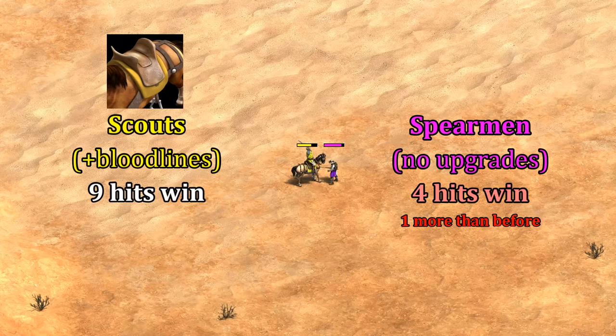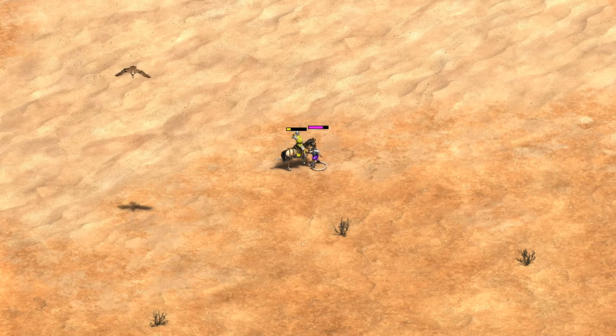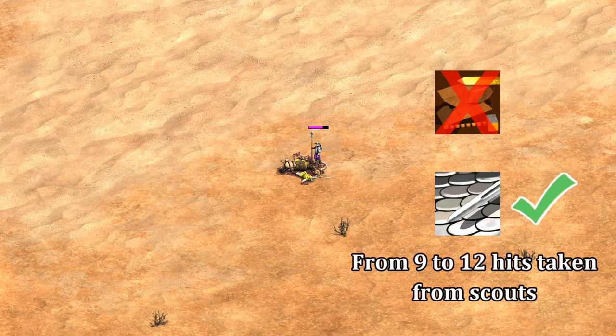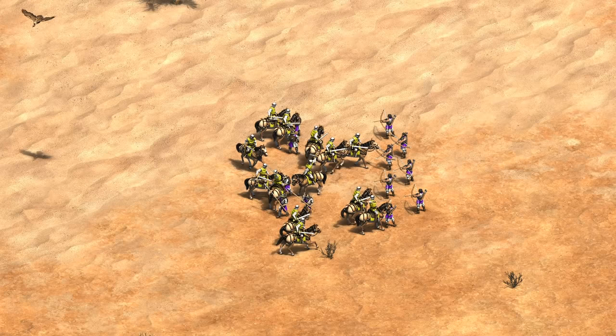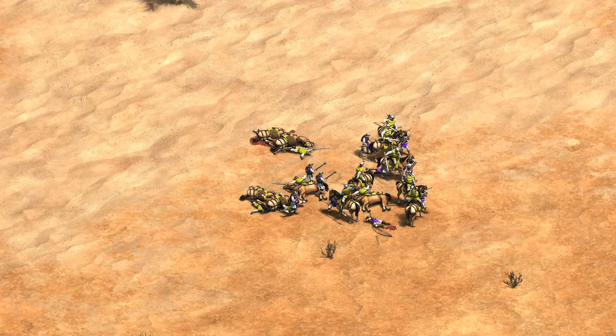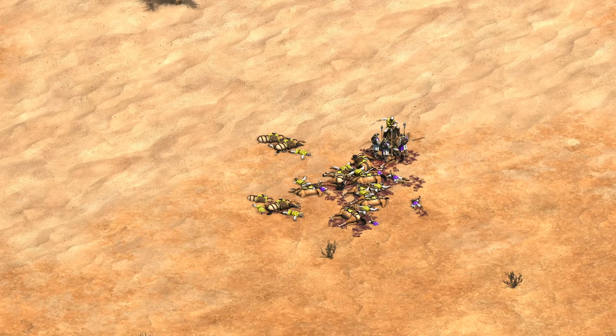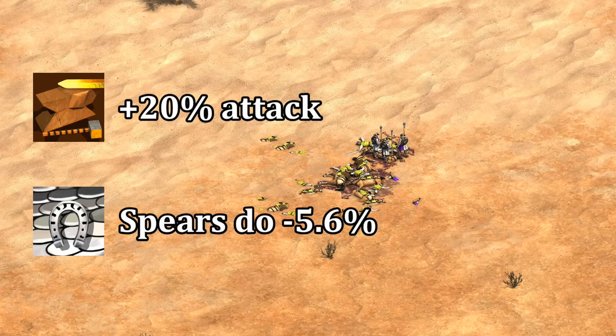Bloodlines also has an impact in this matchup, letting you take one more hit from spears — giving almost identical performance against spears as the attack upgrade, while costing more and taking up some stable time. The attack upgrade looks best in this case, and the armor upgrade is the least helpful. For the spearmen, an attack upgrade does nothing, but the armor upgrade allows it to survive 12 instead of 9 attacks. I do want to note that all these units are at full health; in reality units take bits of damage from different sources, but thinking from the scout's perspective you're either increasing your attack by 20% or reducing the spear's damage by a little under 6%, so this should apply to damaged units as well.